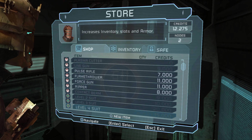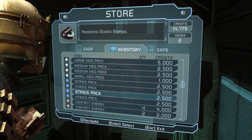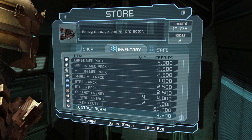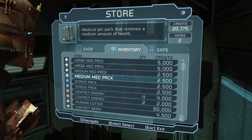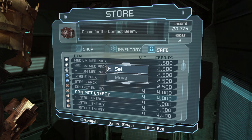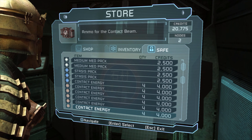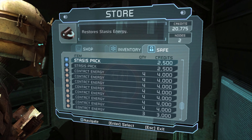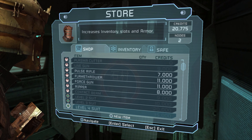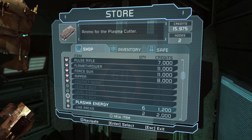Yay, more inventory and more armor. Now we should sell some stuff — you can sell yeah. Sell some stasis packs, I'm gonna keep two. You can sell the small med pack. What's your ammo situation? You got a lot of contact energy in storage, you probably don't need to grab that. There's an argument for actually buying some plasma energy — it's not that expensive.